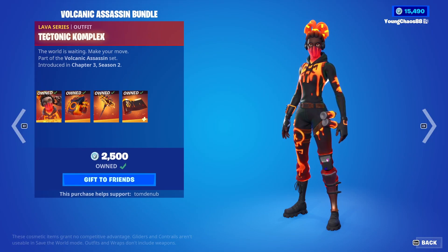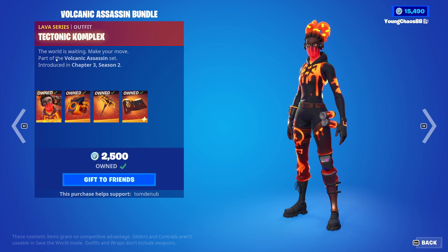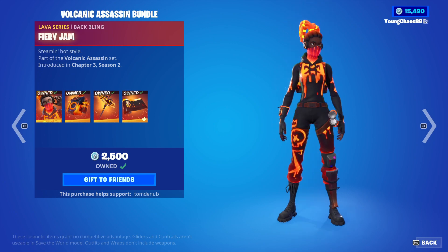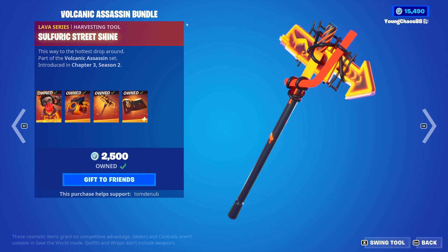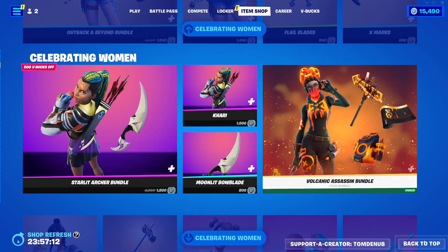With the Volcanic Assassin Bundle — this was originally a free bundle back in Chapter 3 Season 1, and it did come out into the item shop for you to purchase if you didn't pick it up. We have Tectonic Complex with the Batplane Fiery Jam — a Lava Series skin. You cannot buy these skins separate as it is a pack, they're only sold in the bundle. It was Sulfuric Street Shine, a Lava Series Hearthstone Tool. Fiery Flow, a Lava Series wrap — it is animated.